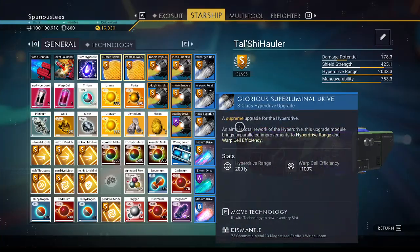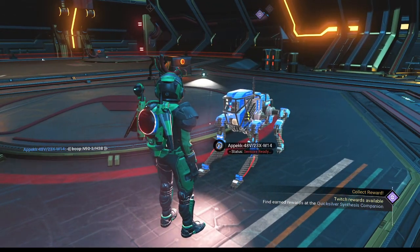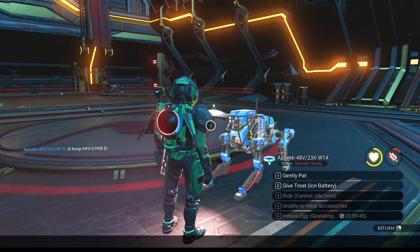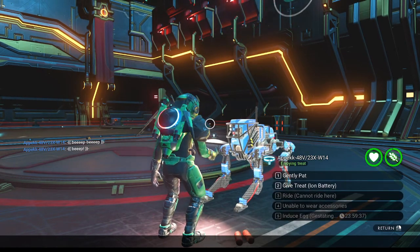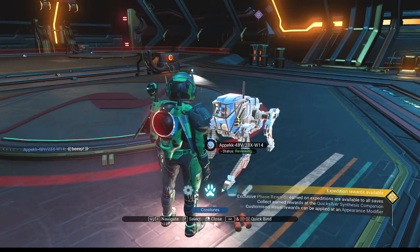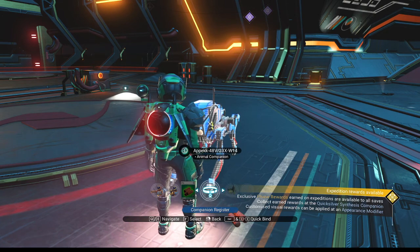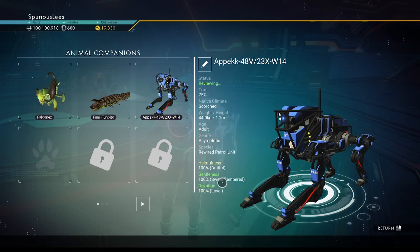Let's hatch our pet and take a look at the stats. We have a sentinel called APEC 48V23XW14 - I think I might shorten that a little bit. Let's talk to him, give him a pet, and give him a couple of iron batteries. He is not full yet - there's another iron battery for you. Here's our new guy in the companion register. That's what I like to see: 100% loyal with devotion, 100% gentle - that's a word I couldn't remember just now - and 100% dutiful for helpfulness. That's perfect. Especially the helpfulness one.